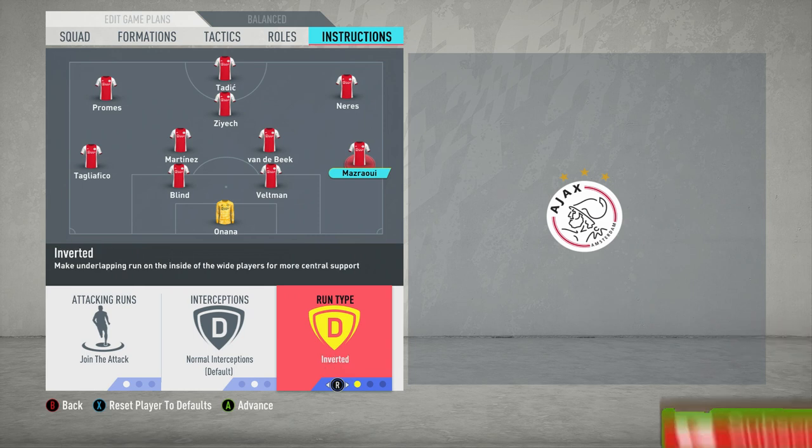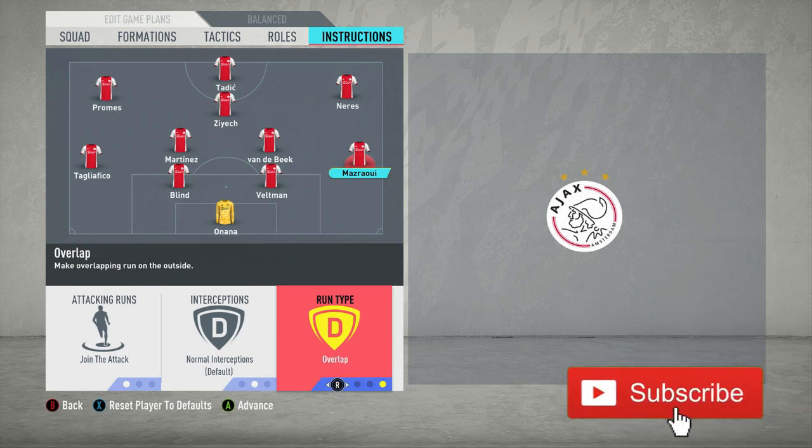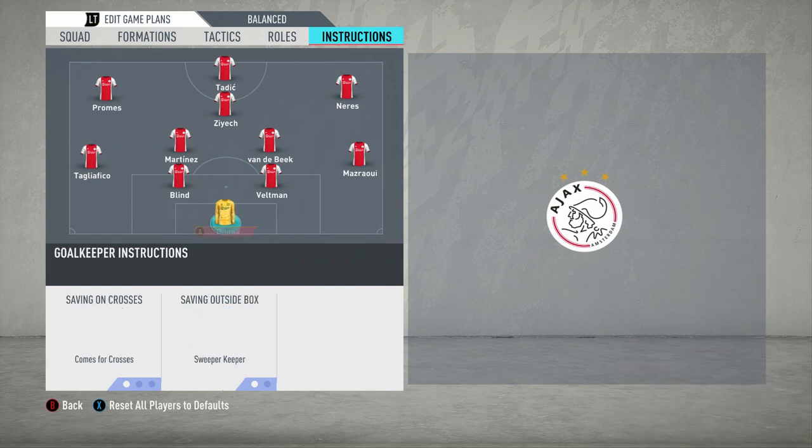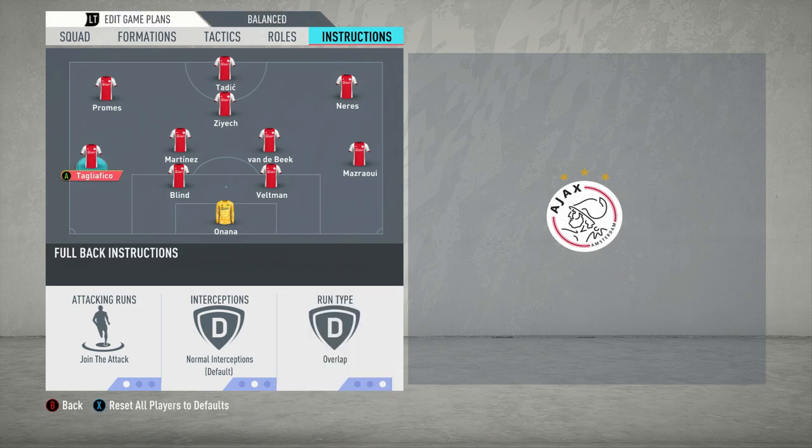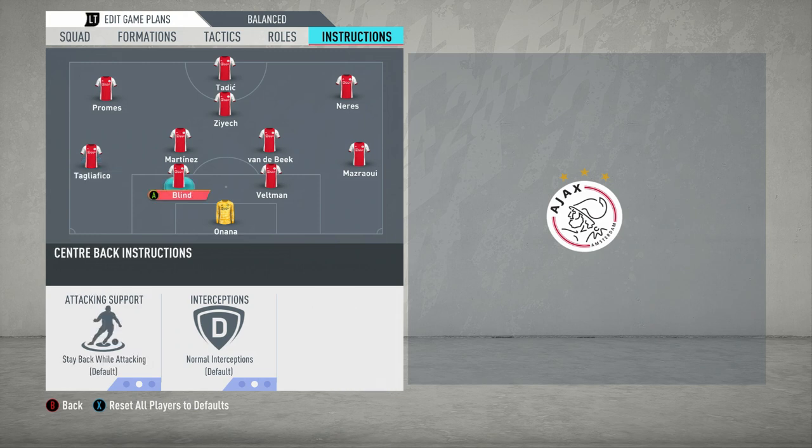Moving on to the full-backs - you want them not only to join the attack, but also to overlap as well. In the Ajax system, they're very much about overlapping during the attack, providing another option and allowing the wingers to cut inside because they then provide the width. So you want them on 'during the attack' and 'overlap'.